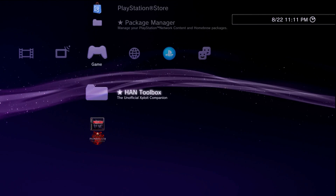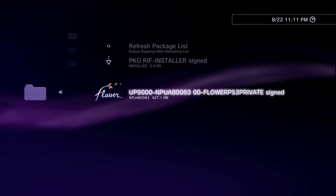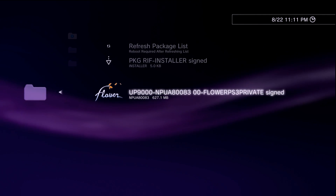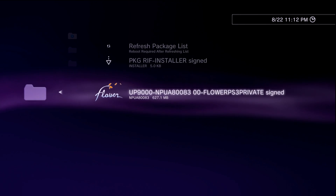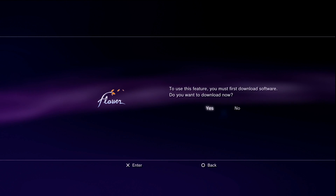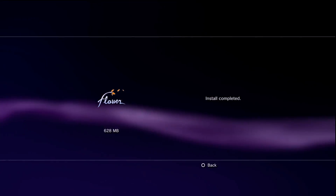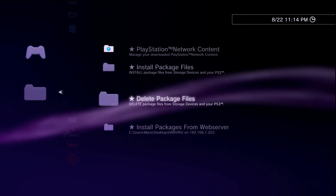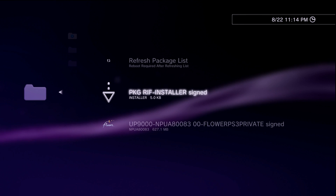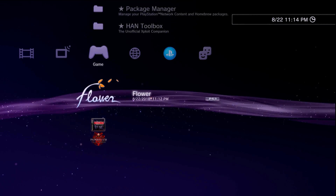After restarting, enable HAN again via HAN Toolbox, press yes, then go back to Package Manager and go to your web server. The package list will now be updated. To install a regular game, press X, press X again, and it will download the entire package over to your system and then install it. The last thing you need to install are your licenses - go to Package Manager, find the package RIFF installer signed file, and install it the same way.